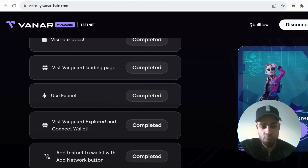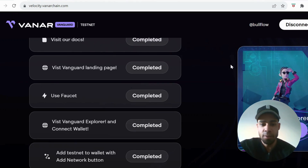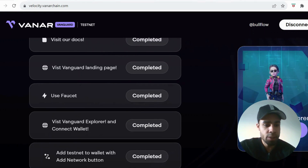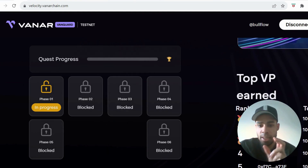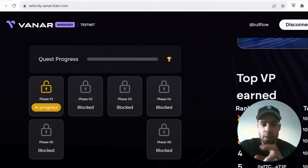That will leave just the last quest — go to the faucet, get your testnet tokens, claim your tokens, and then you'll be all done to claim the genesis explorer NFT. They've got different phases, so this is the very first phase with five more to follow. I'll keep you up to date with those phases and do tutorials on any difficult ones.